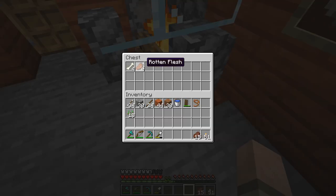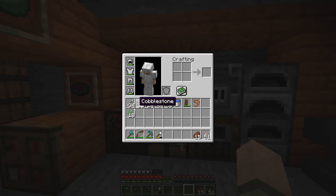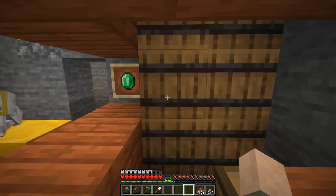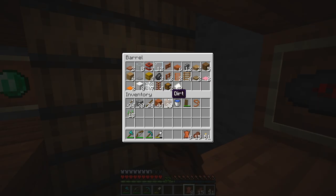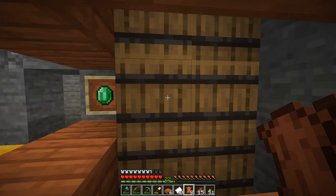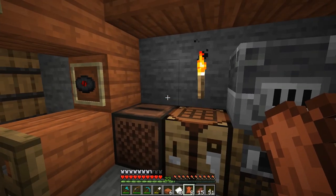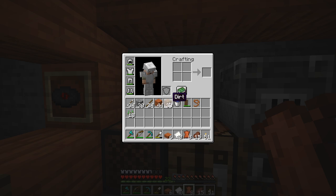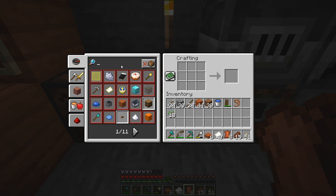Let's see what our neighbor dropped off for us. Rotten flesh. Some bones in there, too. We'll leave that there for now. Let's get started. The first thing we want to do is make a lectern. To make a lectern, we're going to need a bunch of stuff. We're going to need to make some books. We're also going to need slabs, and we're going to make two lecterns — one for the hidey hole and one to bring to the local village to turn somebody into a librarian.